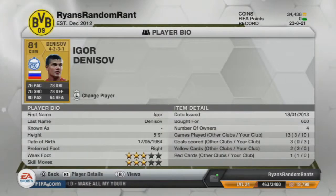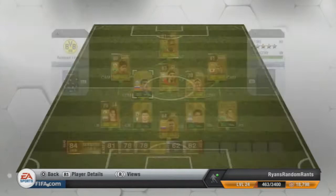First centre defensive mid, we've got Denisov. Going for 600 coins, scored three goals with him. He gets up and down the pitch, he's very good at passing and defending. Very quick as well.